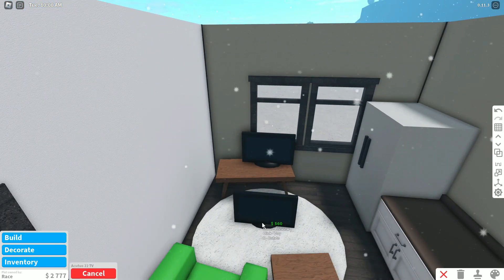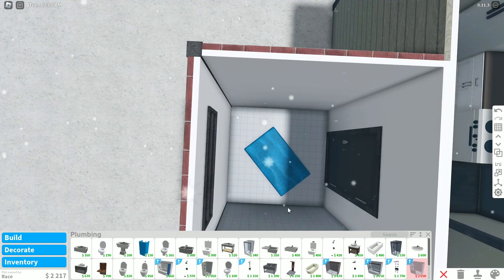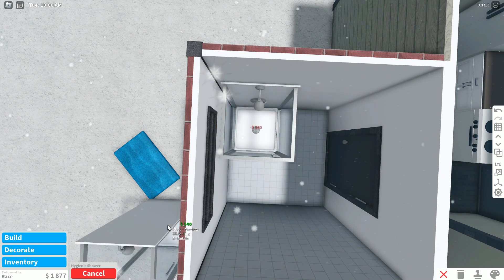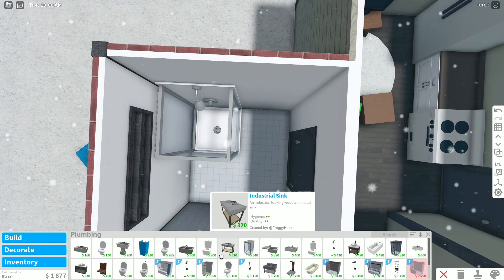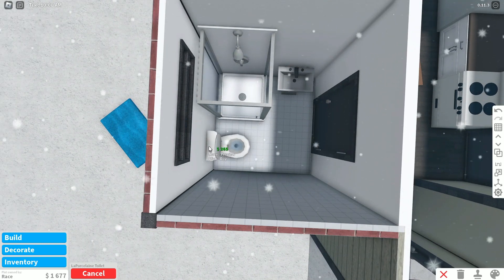I really want to be able to do two upgrades. Number one: getting a better TV — this one costs 500 and it looks a lot better. And number two is for plumbing — the hygienic shower is just needed. I did not say we can upgrade the sink, but that's fine, not everything needs to be upgraded.